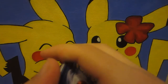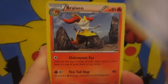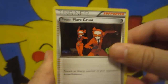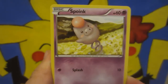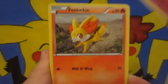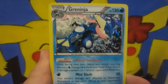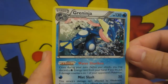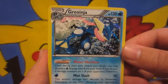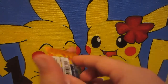For starters we got Evo Soda, Braxen, Team Flare Grunt, Honedge, Spoink bouncing around as always, Pawniard, Jigglypuff, Fennekin, got a Whirlipede Reverse, and our rare is — nice! — a Greninja Holo. So that's two points right there, right off the bat. Awesome, very very nice. Sweet way to start the opening.